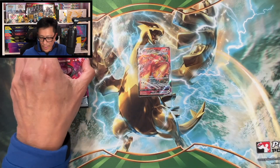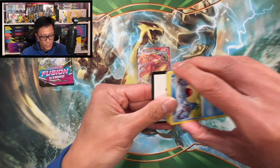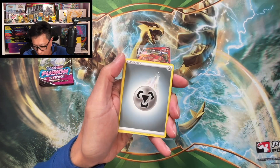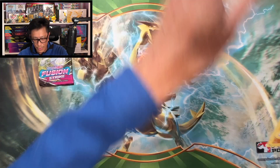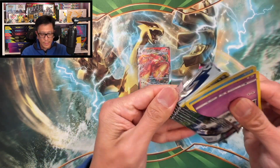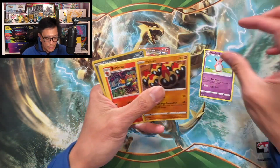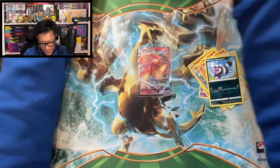Here we go, third two-pack blister — code card for one of you, good luck with your codes. Starting to make a mess over here! Chilling Reign — don't call it Chilling Pain — we could pull that awesome Blaziken alt art, let's go. This one starts with Slurpuff, and that's a rare. Justification Gloves reverse holo, okay. Fusion Strike — let's get those bangers now. One, two, three, four to the front.